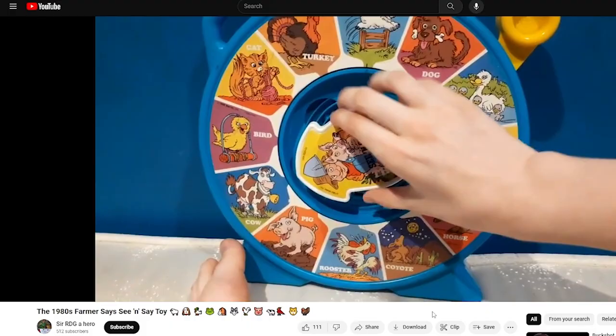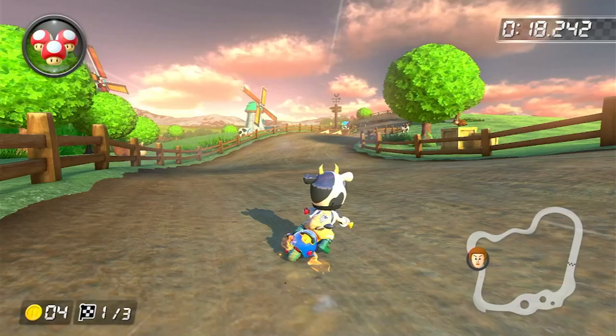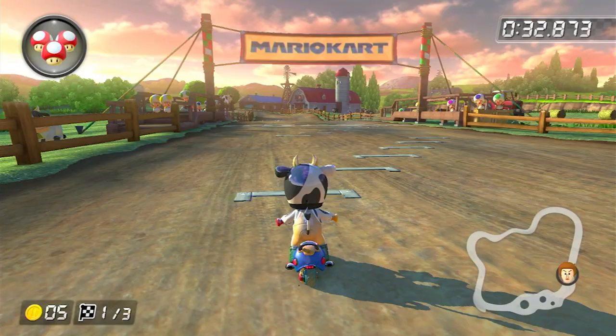But why two Moos? Well, for some reason, the Mario series loves using adjectives twice, because they really want to convey the feeling of these things. Ice Ice Outpost, Rock Rock Mountain, Dry Dry Desert — this desert is so dry they added another dry. So yeah, when they were naming the Moomoo, I guess they gave it another Moo because they felt like it was extra mooey or something.